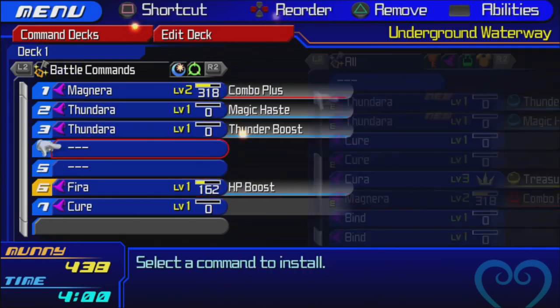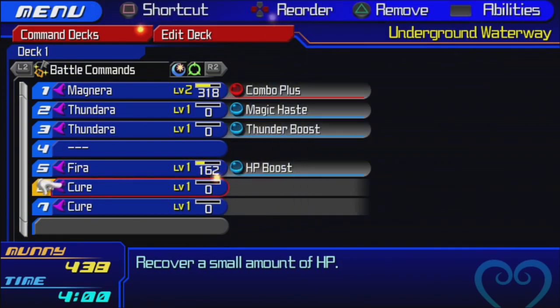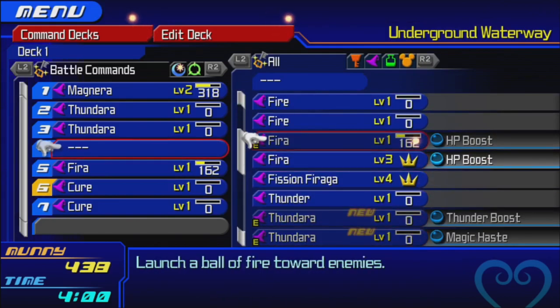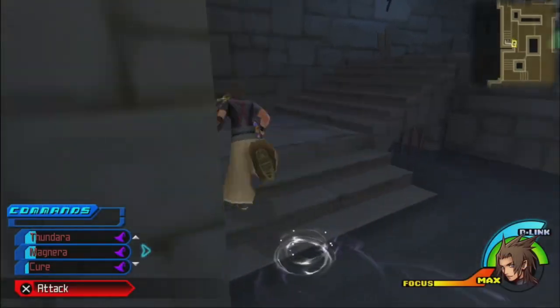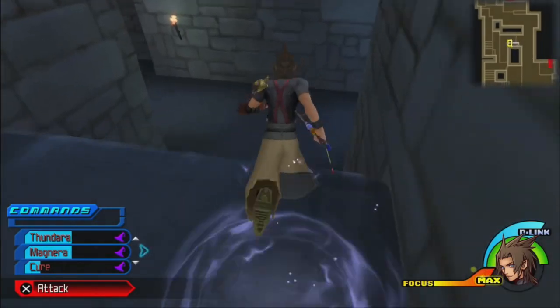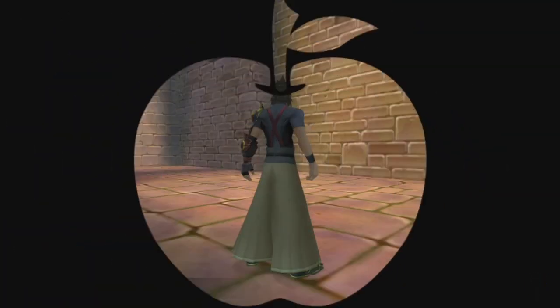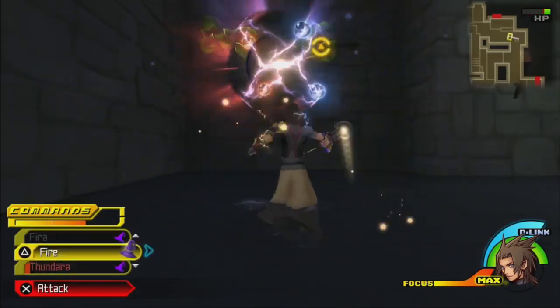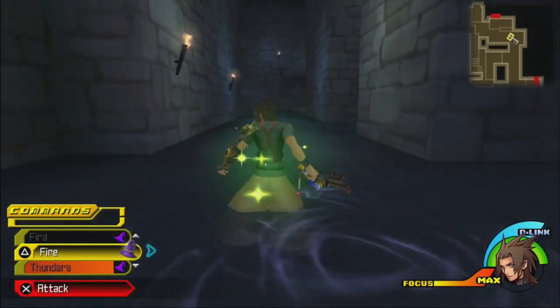Let's see — we have Cura. I'm going to take Magnera and move it to the top, move Phyra to the bottom, replace the Cura with Cure, and equip our two Thundaras. We don't need Freeze Raid either, so I'm moving the Thundaras right after the Magnera because these commands go really, really well together. After that, let's equip the Evercure and a Fire. Watch this: Magnera, Thundara, Thundara — boom! It just kills everything.